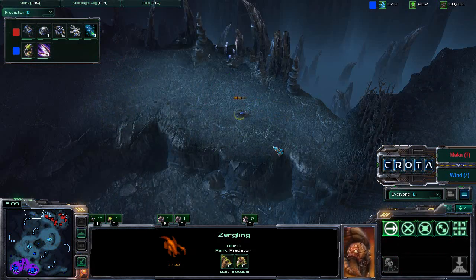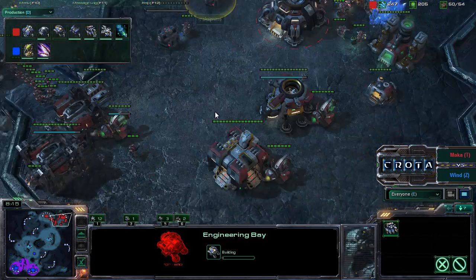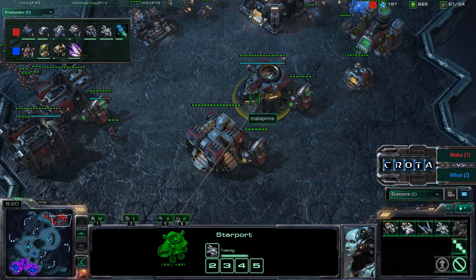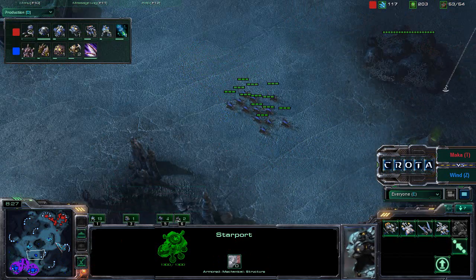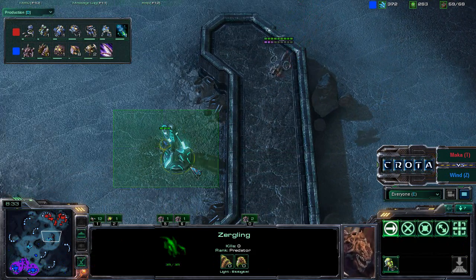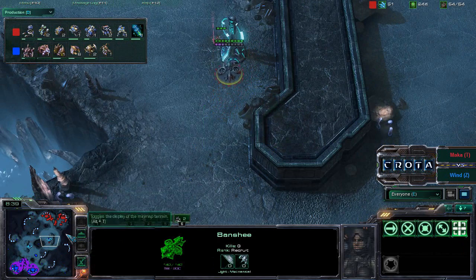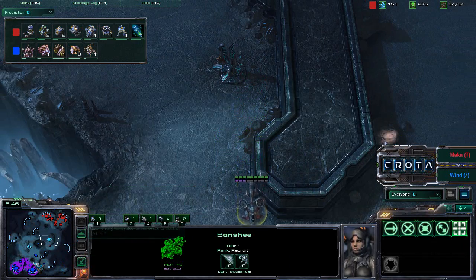There is one queen at each of the hatcheries — a second queen could be trained up very easily. Zerglings are now trying to back away. We see an additional factory and an engineering bay, so it does not look like he's going for mass banshee — just enough banshees on the field to force the Zerg player to be a lot more defensive. Moving out will reveal the banshee to the Xel'Naga watchtower as that banshee is now making its way across the map.